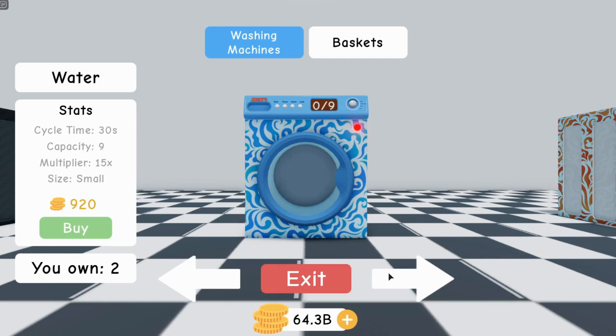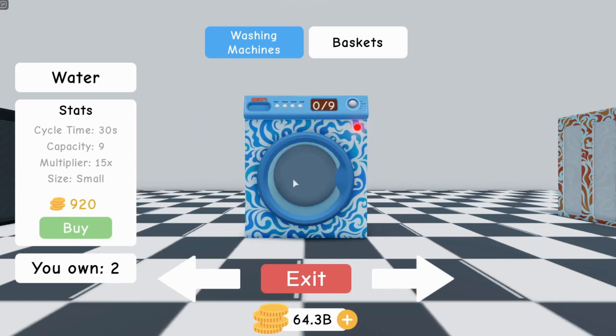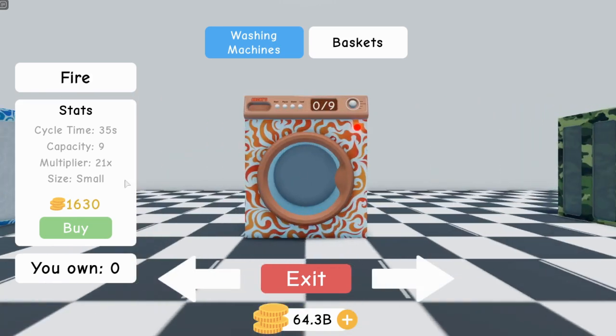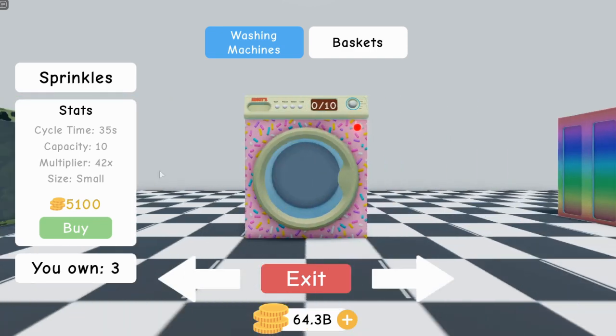Another thing that can be good is saving up your money. If you're starting to earn tons of money, instead of going to the next machine right away, you could skip some. What I did was save up a little bit and jumped ahead, and it starts earning you way more money — like you would have gotten 21 but if you save up about four thousand more cash you can get double the amount.